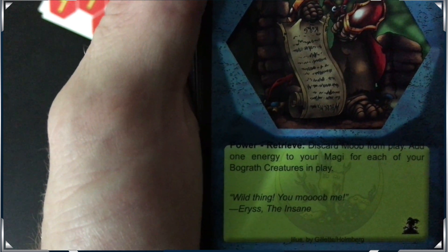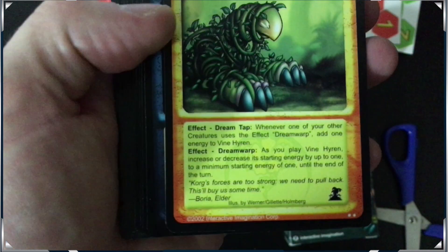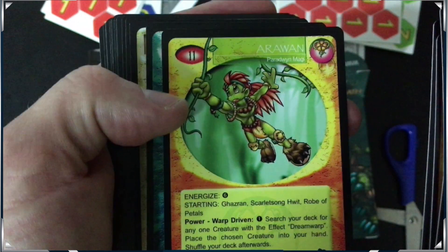What do we got? This one coming — it's like a misprint, it's off. Discard, move from play, and add one or two to your Magi for each of your Bograth creatures in play, so that's kind of cool. What do we got? A common Blight. These are pre-constructed decks. That guy looks like a beast — whenever one of your other creatures uses the effect Dream Warp, add one energy to this guy. Let's just find our rares.